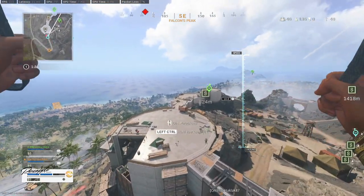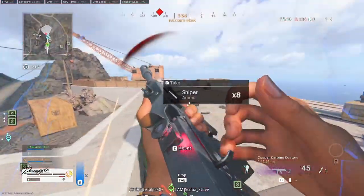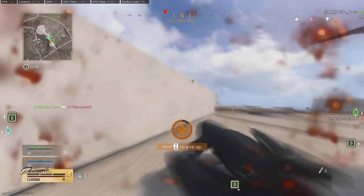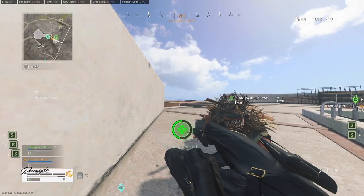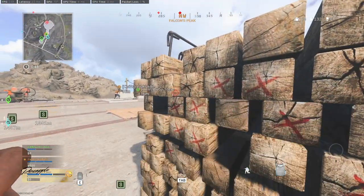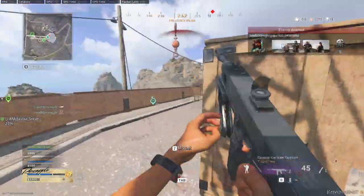The sixth mistake I see Warzone Pacific players making is dropping in random locations. I get that it's a new map and you want to explore all the nooks and crannies, but you need to get there through progression of your game. My advice is to pick two, maybe three spots that you land depending on where the plane goes — ideally one on each half of the map. That way no matter where the plane goes you've got a drop spot you already know.